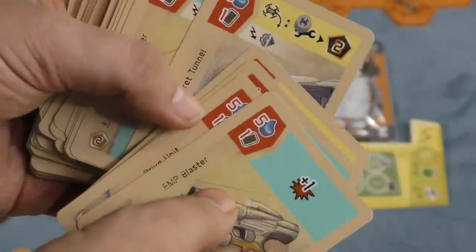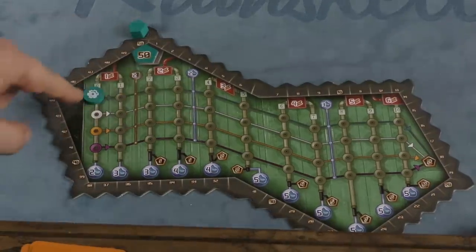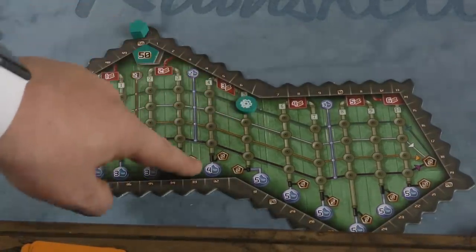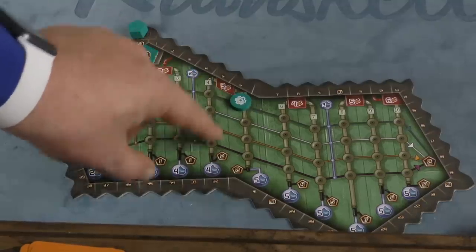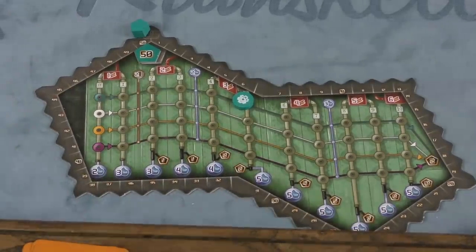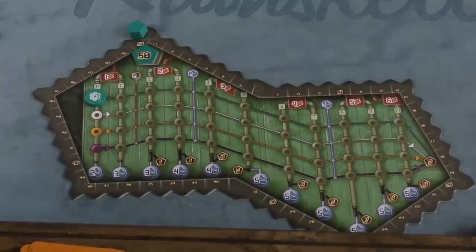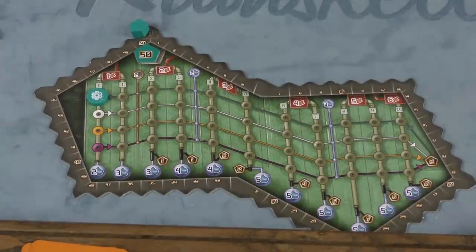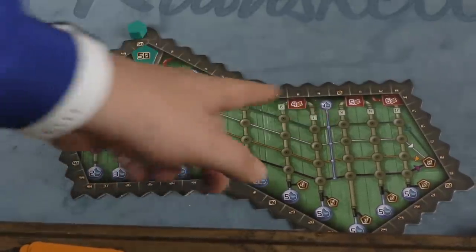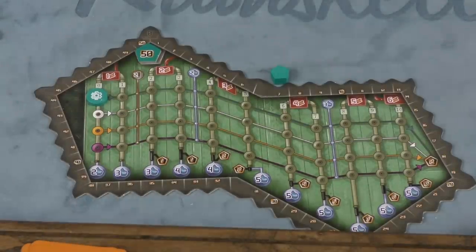Some cards let you move your token on this gear board — this is where you keep track of score, by the way. At the beginning of each round, you can pay energy based on where you are and get the reward at the bottom. So if I was here, I could pay three energy and take two points and five water — it's a way to convert energy. You want to move as far down this track as you can, and when you pass certain lines you'll get rewards: cards or water. This is also where players keep track of their score throughout the game.